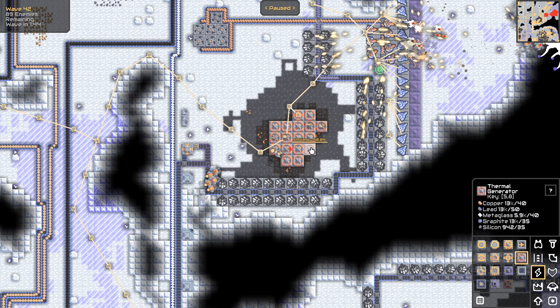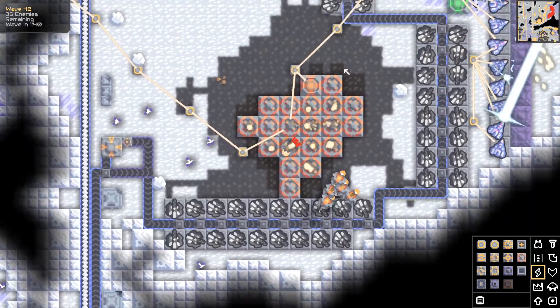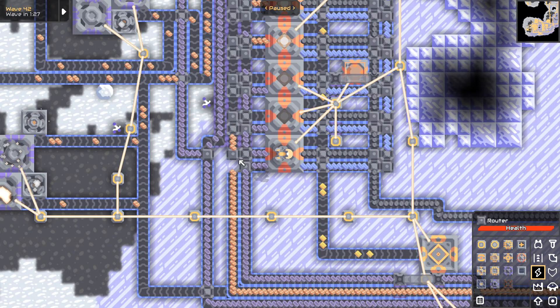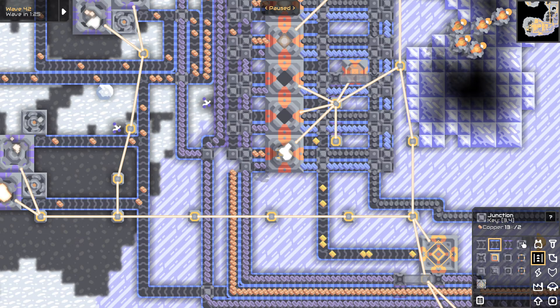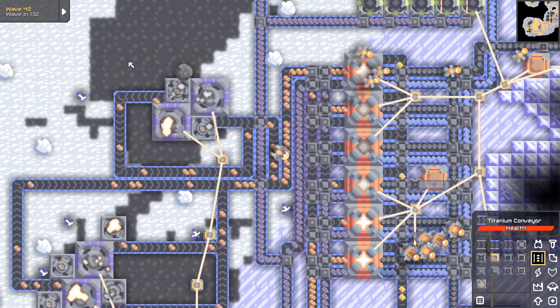I'm pausing because I want to get these going. These cost... silicone's the only thing I'm a little bit low on, but these are basically free power. It's a little bit scary, might need to upgrade my defenses. This is supposed to be copper, it's blocked right now by lead. Junction and belt — now we're good. All I need to do is up the amount of copper that I'm getting.